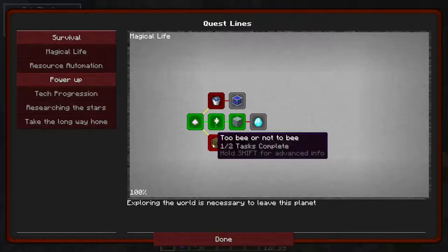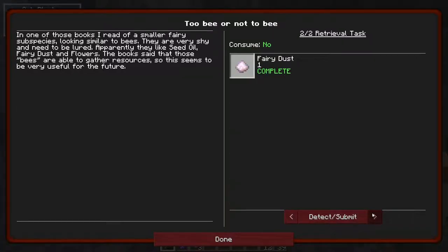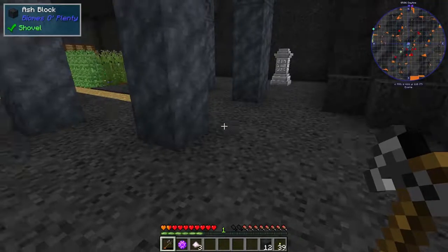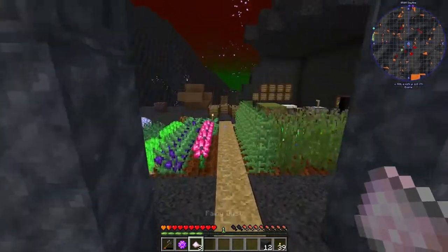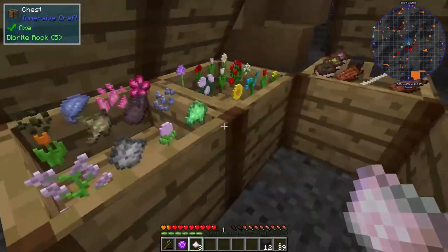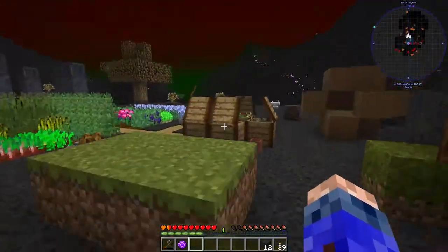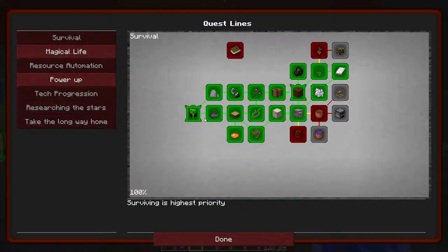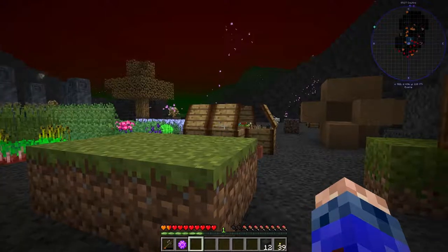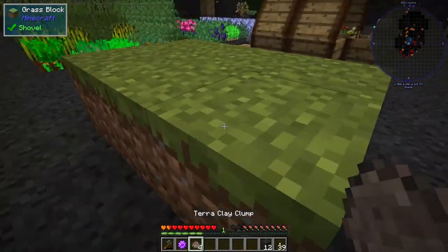I just completed the quest. We've not even started processing metals yet, but sure. Is there enough room in this chest for it? No, we'll just pop it there for the moment. So what were we doing last episode — we were going to make a bucket so we could make a cobble gen, weren't we? I did get the clay, yes.